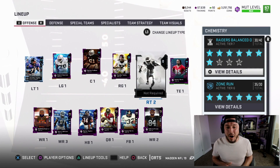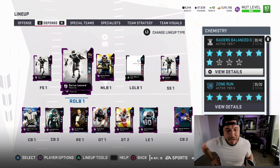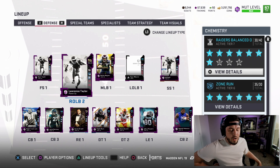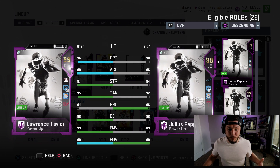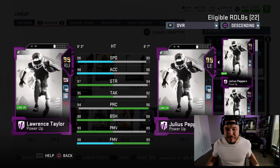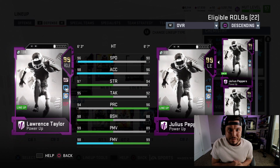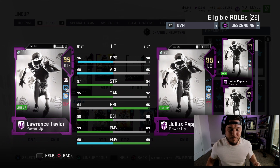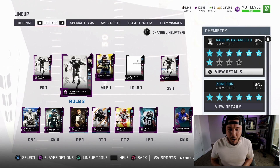The rest of the team on offense basically looks the same, but on defense we've got a little bit of a hidden gem in here, boys. We do have 99 overall ultimate legend Lawrence Taylor — 96 speed, 98 acceleration. He's not in the starting lineup because I'm going to be moving him around in every single formation, but by far the most dominant card on our defense.